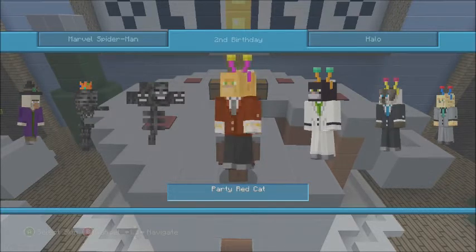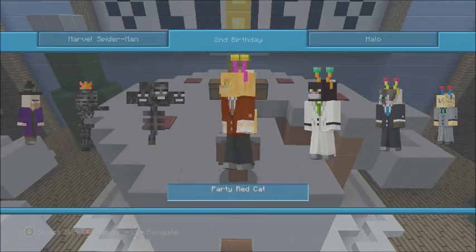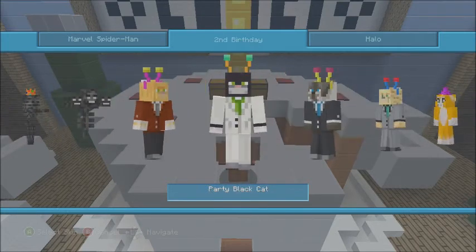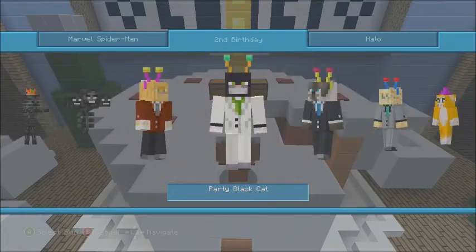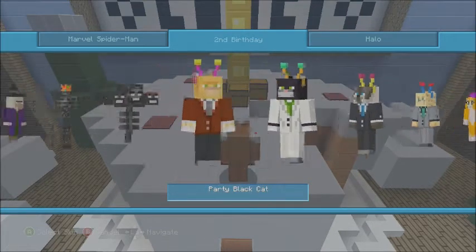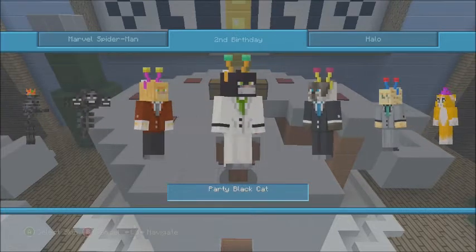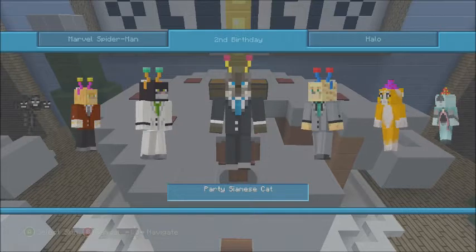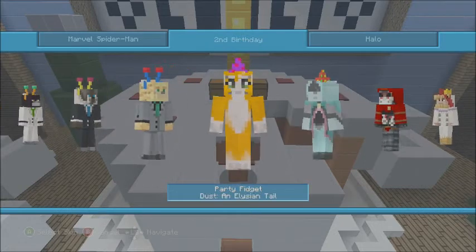Then you've got the red cat with cool little antenna things — really cool skin. And then the party black cat, which is pretty much the same style. They're like different versions of the ocelot cats: this is the ginger cat, this is the black cat, and this is the Siamese cat. You also got the party ocelot cat, which is a pretty cool looking one.